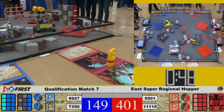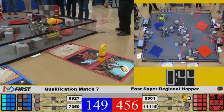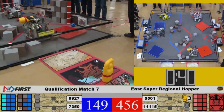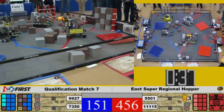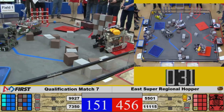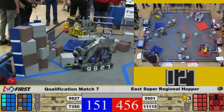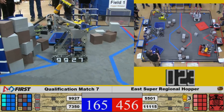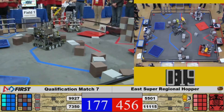Now they've got to try to maneuver out of their partner's way so they can go for a relic score as well. Gluten Free now trying to help fill up their partner's crypto box. We've got 30 seconds left to play here. Blue Alliance going for their cipher as well — they've got that relic.